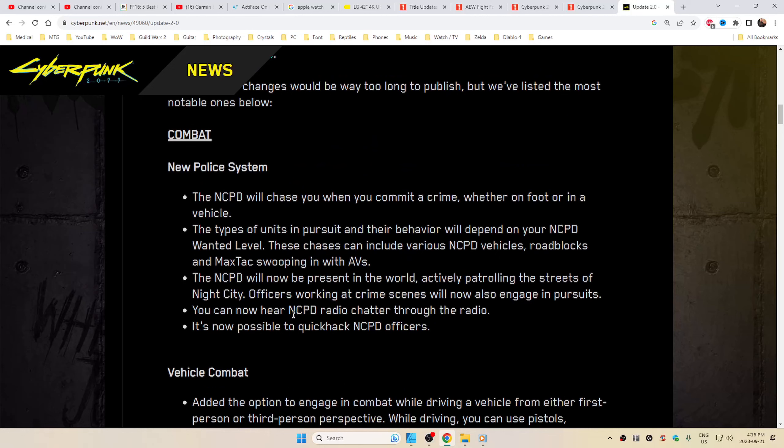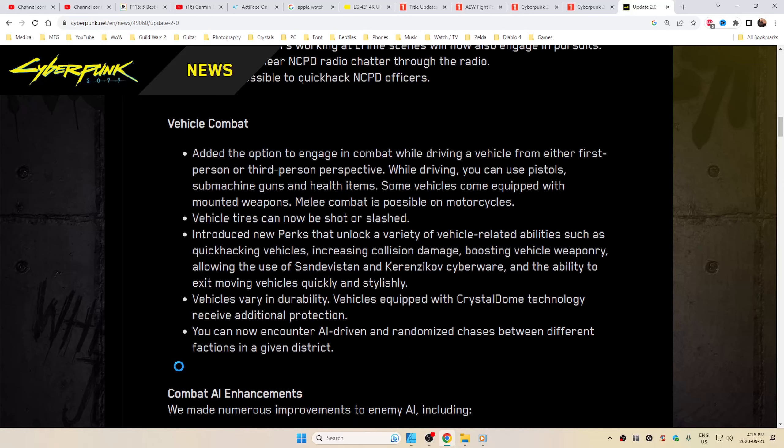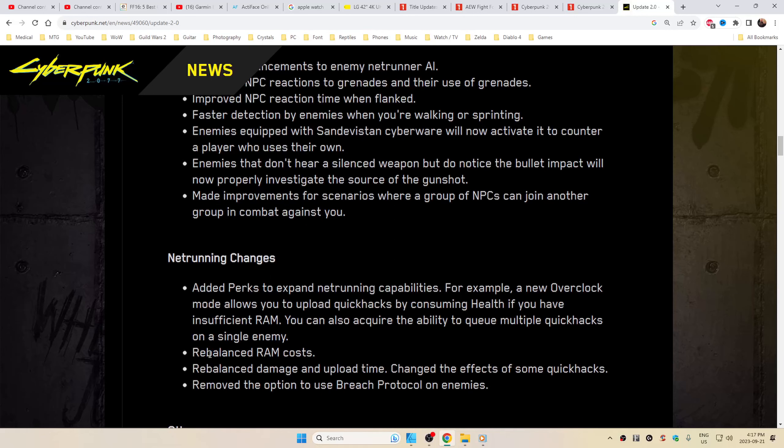I'm just going to skim through it so you get a gist — I think it's better if you just read it for yourself. Combat: new police system — the police will now chase you when you commit a crime, whether on foot or in a vehicle. Vehicle combat added the option to engage in combat while driving from either first or third person, using pistols, submachine guns, and health items. Combat AI enhancements include numerous improvements to enemy netrunner AI, faster detection when walking, and improvements for group NPC combat scenarios.